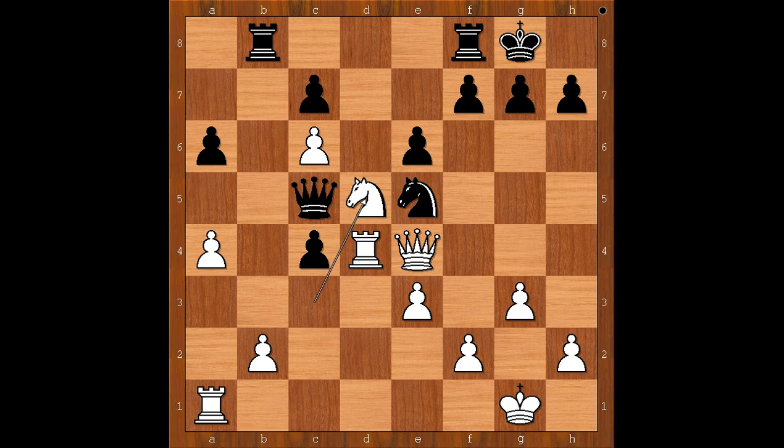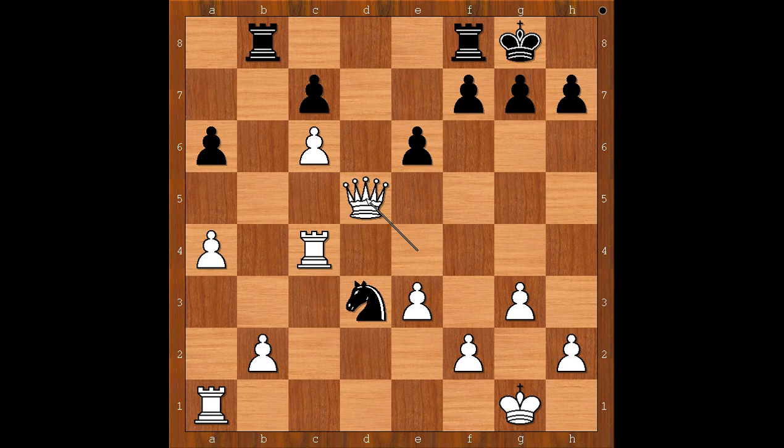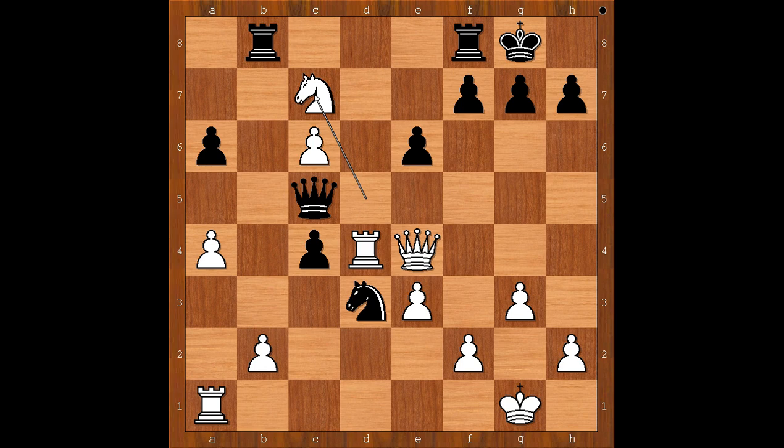Black to move. How would you continue? If e takes on d5, then queen takes on e5. What else? If knight to g6, knight takes on c7. Wesley So played knight to d3. Knight takes pawn on c7. Of course, rook takes on c4 doesn't work, because queen takes on d5. And after queen takes, pawn takes, and black is winning.